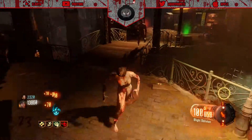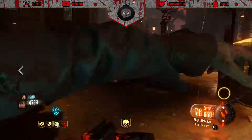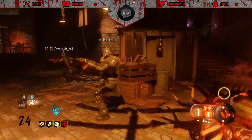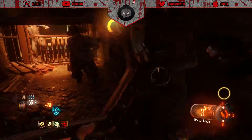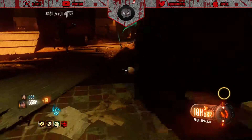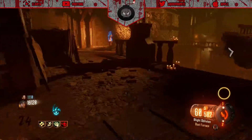Shadows of Evil is the 18th zombie map for Call of Duty, taking place in the 1940s within the fictional Morg City. We're introduced to four new characters: Nero Blackstone, Jessica Rose, Jack Vincent, and Floyd Campbell, who are transported to a nightmarish realm by the Shadow Man, a supernatural being pushing for their repentance. The map adds a new variant of the zombie shield known as the Rocket Shield, a new Perk-a-Cola called Widow's Wine, a new feature called GobbleGum, two new enemies - the Margwas and the Parasites - and of course Pack-a-Punch.